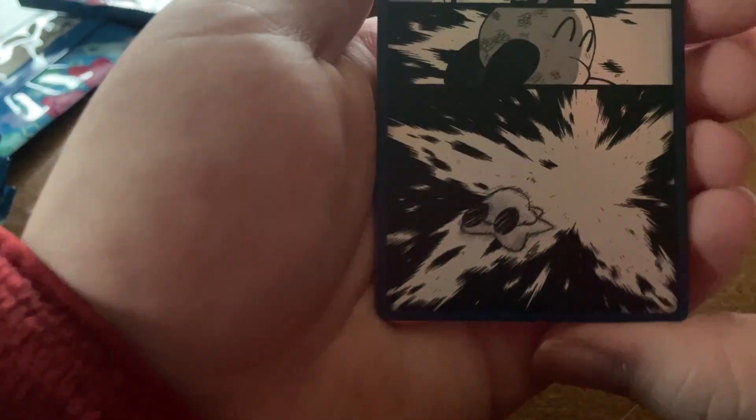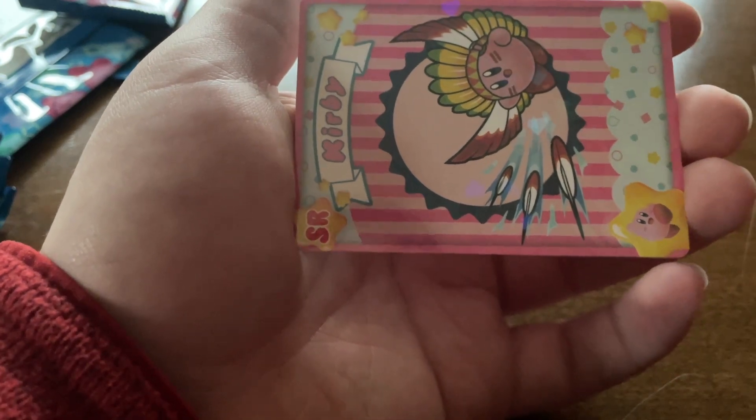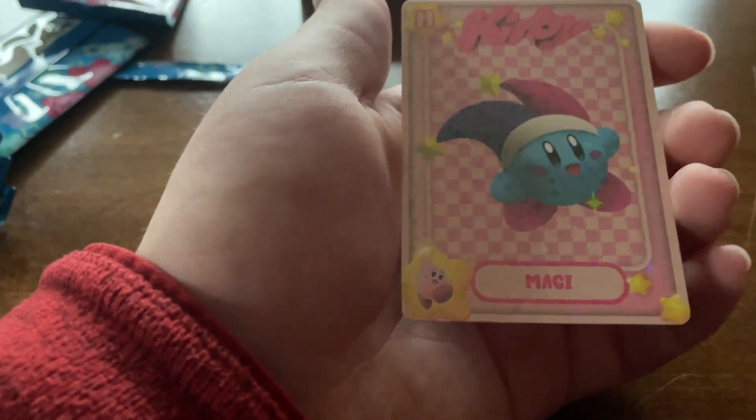We have another manga strip which it seems shows Kirby going into a star portal — let's grab a sleeve for that one already. Behind that we have another thick card of him, and another of Kirby and another mechanism with orbs. We have a feather Kirby, a bomb Kirby, and a mage.